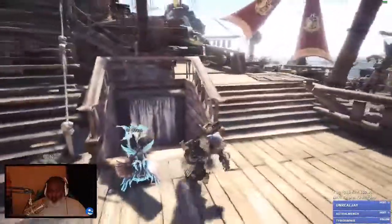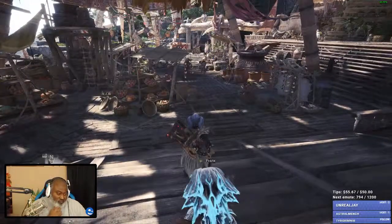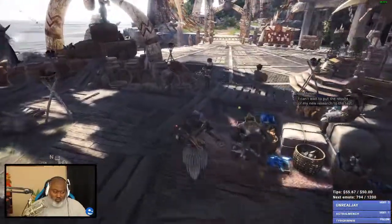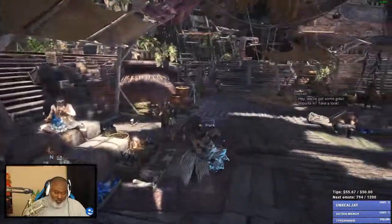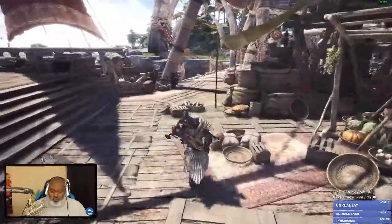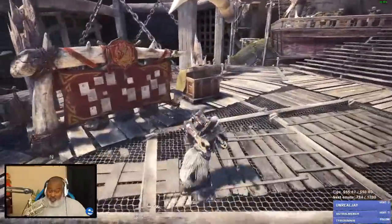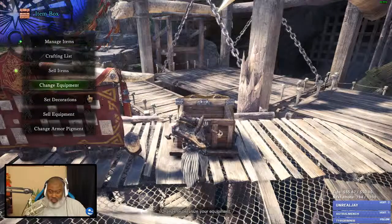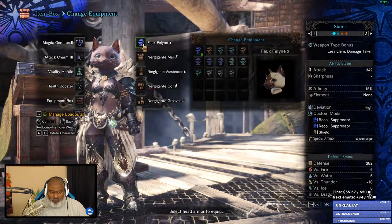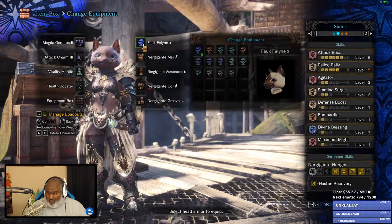My Palico is missing quite a bit — I didn't know I was missing that much. I just gave it a horn, it's the Elder Recess gadget. You run Palico Rally and Wide Range on yourself. I have the cat hat for Palico Rally — I've got it maxed out now.